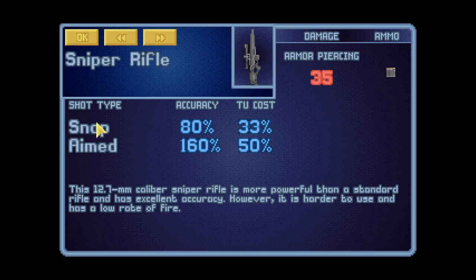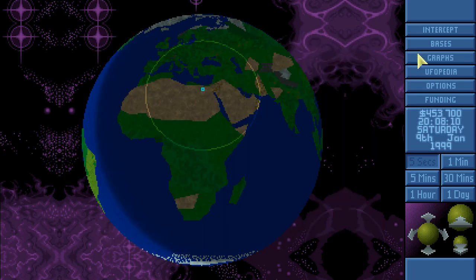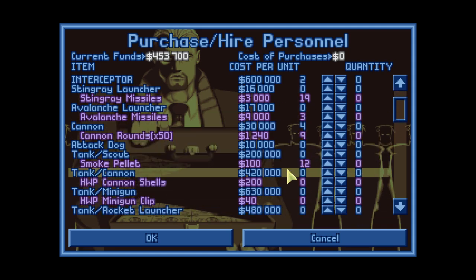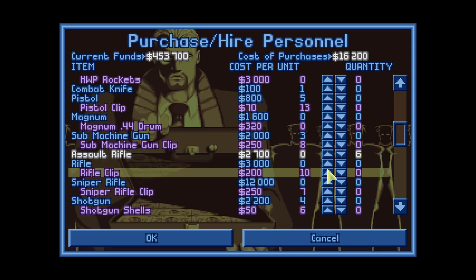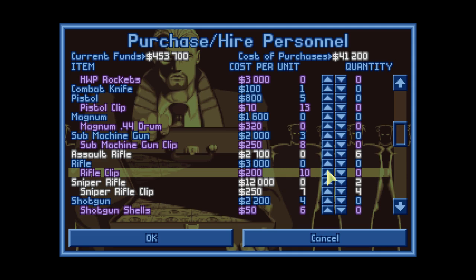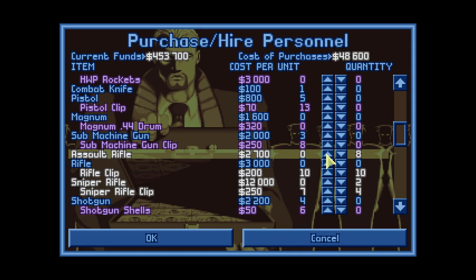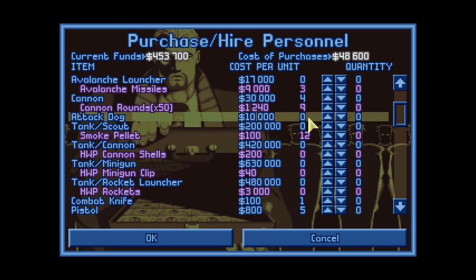The sniper rifle kicks a bigger punch. It doesn't have auto shot, which I don't care about. How much does a normal rifle have? 110 — this guy has 160% accuracy, and timing it costs only 50% compared to 80% on a normal rifle. That means ladies and gentlemen, we are going to purchase some assault rifles — about six — and we'll take more sniper rifles as well, plus a few spare clips.